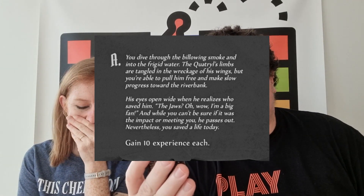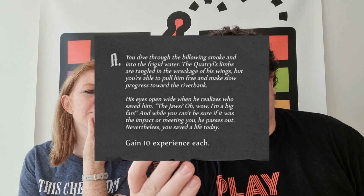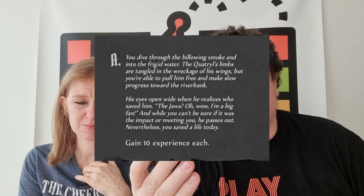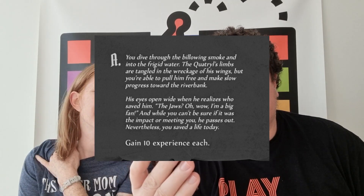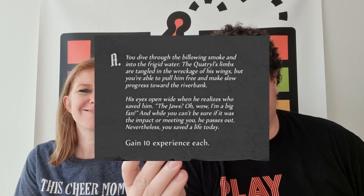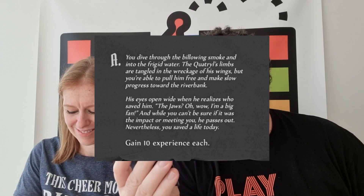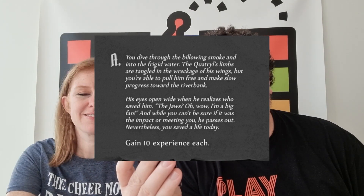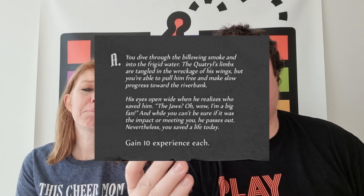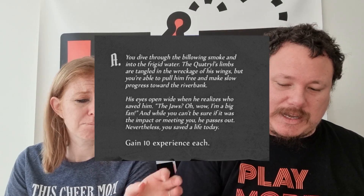We voted to dive in. You dive through billowing smoke into the frigid water, pull the quattrel free from the wreckage of his wings, and make slow progress to the riverbank. He opens his eyes wide — 'The Jaws! I'm a big fan!' He then passes out. Result: each gain 10 XP.